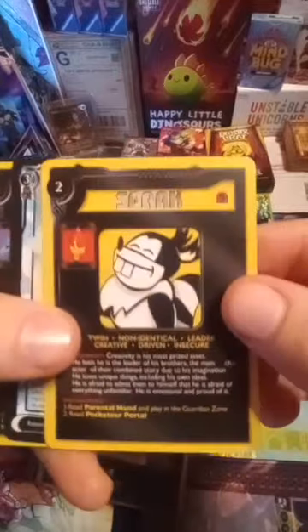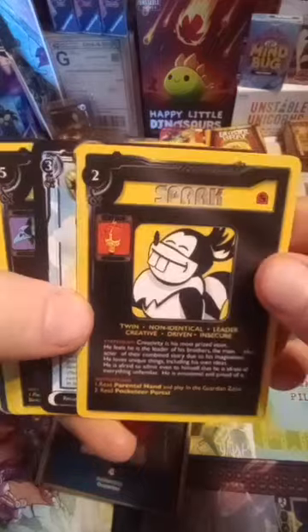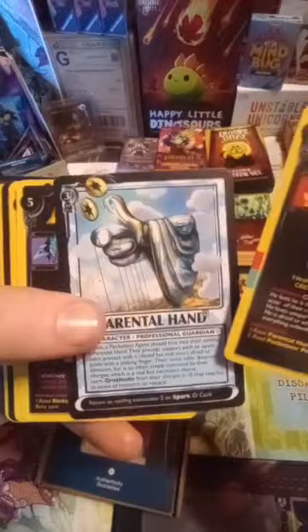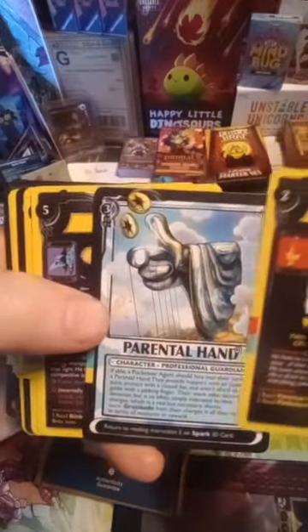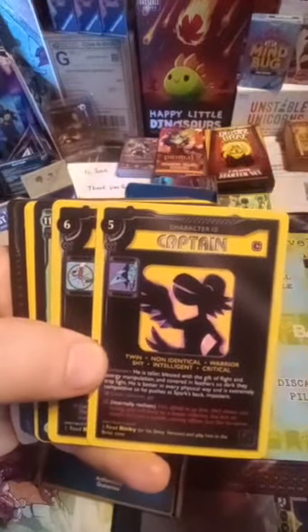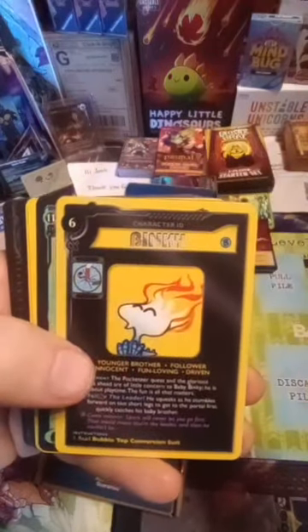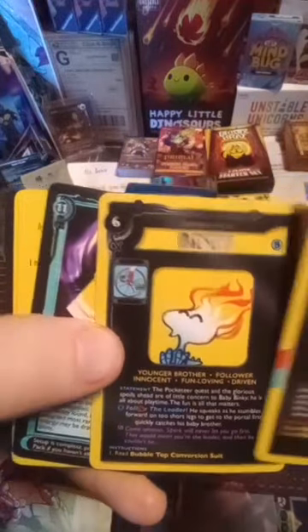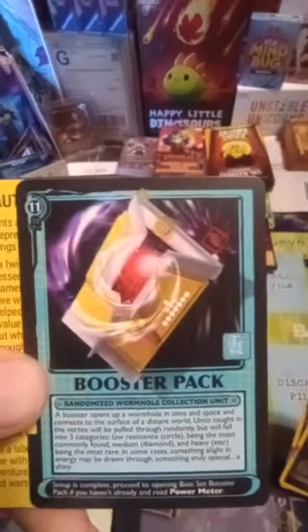Alright, we got Spark — we're gonna look at them slowly. We got Spark, that is so sick dude, these are beautiful. A Parental Hand. Some of the most colorful cards I've seen — love that glow on Captain, that is gorgeous. We got Binky, my boy. Booster pack — oh my god, that is so freaking cool.